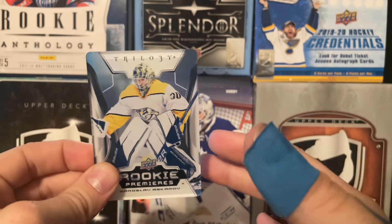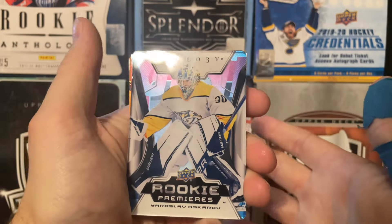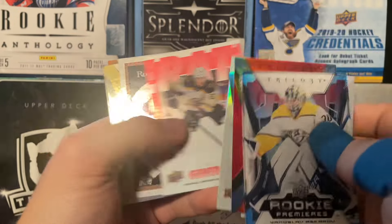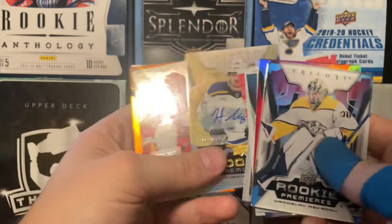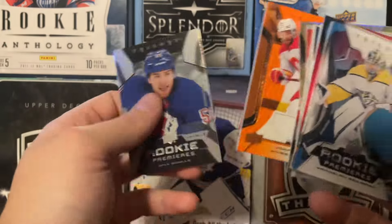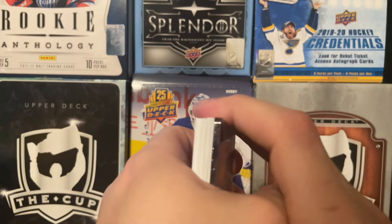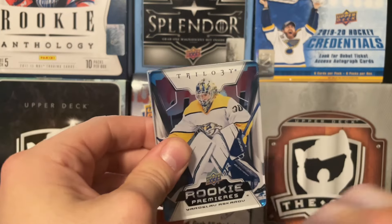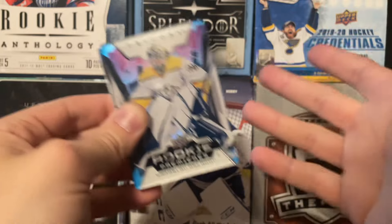All right guys, there's both boxes of 23-24 Upper Deck Trilogy. Nothing really super exciting in the second box, which is kind of disappointing. We got the Forsberg red parallel, the Logan Cooley red parallel — which is super nice — the Evangelista, and Brad, which is always good to have. We got the autograph of Hugh McGinn, which isn't super fantastic, and the jersey of Huberto. Will Cooley is a Level 3 Premier — I like Will Cooley, he's good, but Logan Cooley is better. Thank you guys so much for watching — take care, have fun.